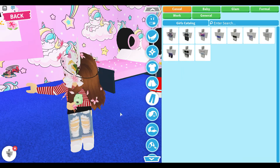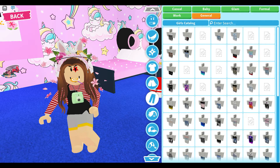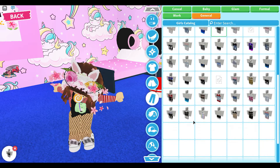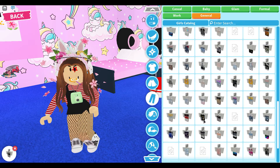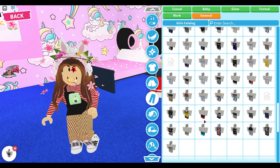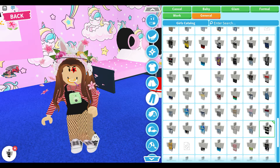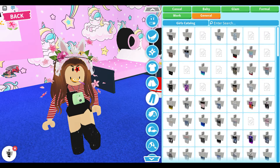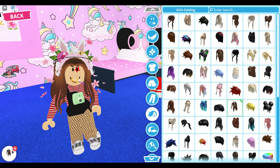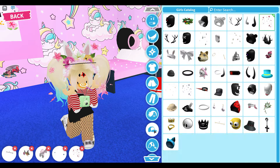Then go to Pants — you can wear this one or any other pants, but I like this one the most. She wears a crop top and shorts, kind of a blackish color. Then go to Hairstyle — there's actually a hair for Harley Quinn, and it's this one right here.